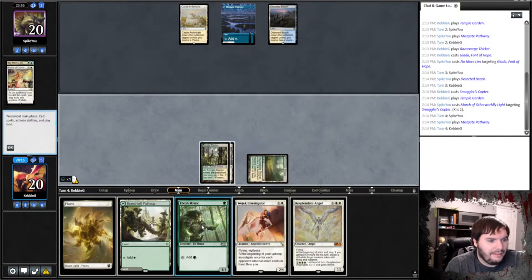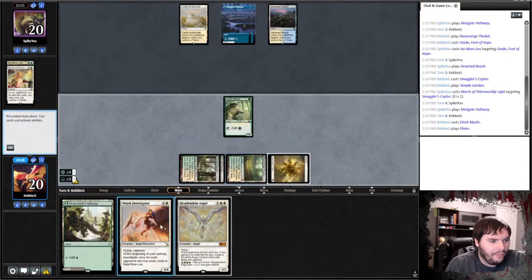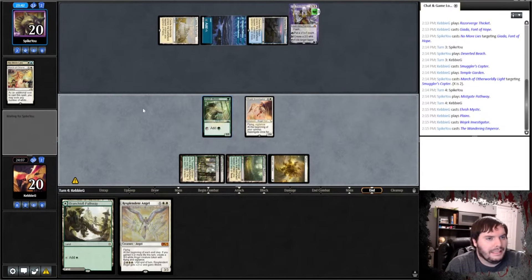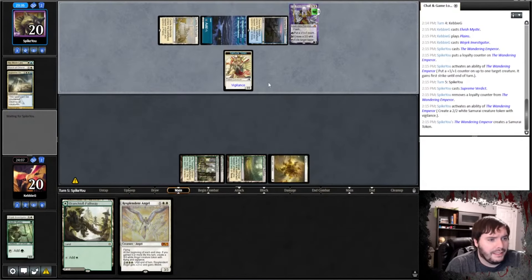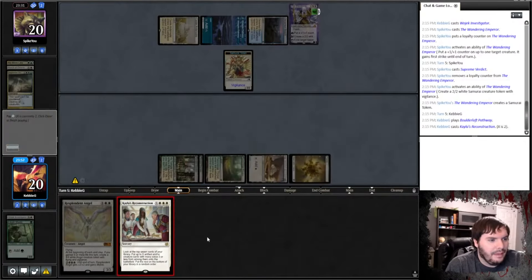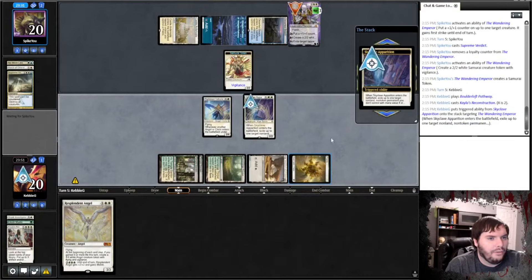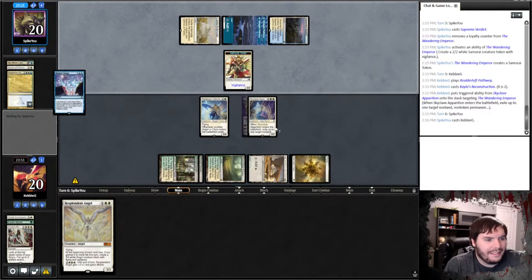Opponent plays Pathway on blue and passes. We'll play Mystic, then play our new card — Wojik Investigator. It resolves and does not get hit by Temporary Lockdown, which is a positive. Opponent is probably going to Deluge here. Wandering Emperor upticks, makes a token — but our Investigator has vigilance, so that's really good against Emperor. Of course he has Verdict. That makes a 2/2. We'll go ahead with Kayla's Reconstruction while he's tapped out.